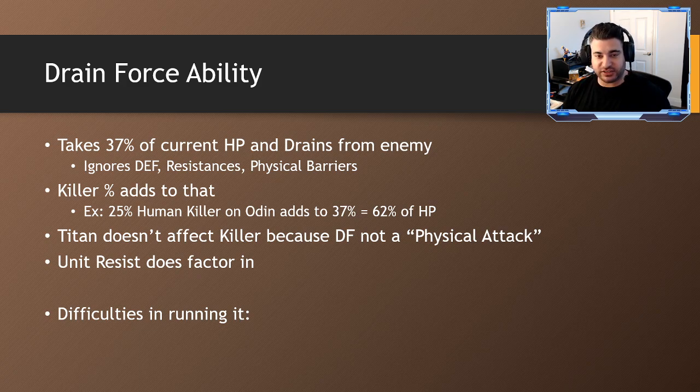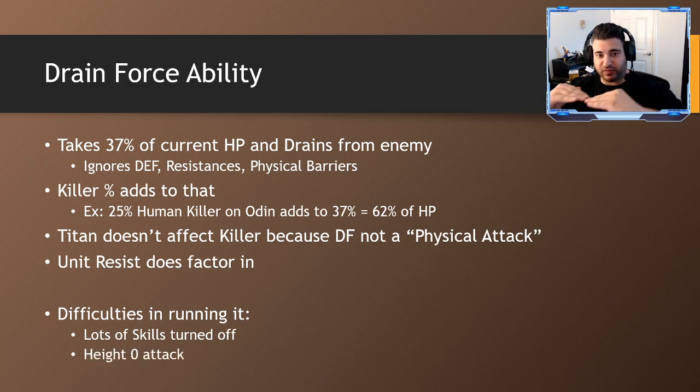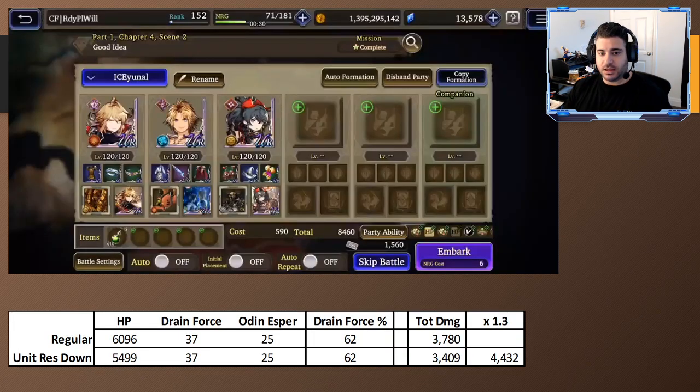The difficulties in running this build are threefold. Number one: you need lots of skills turned off so the AI constantly prioritizes Drain Force instead of skills with AOE, chaining ability, or status effects — so you do have to gimp the character a little. Number two: it's a height-zero attack, so you have to be on exactly the same elevation as your enemy, which isn't always possible on all maps, but on this one it is. Third: most soldier units don't have very high HP, so even doing Drain Force they won't do a lot of damage and they'll probably die before getting many Drain Forces in. But because Katone has so much evasion, she can survive long enough to get a ton of Drain Forces in, which adds up more materially than your average soldier sub-job.